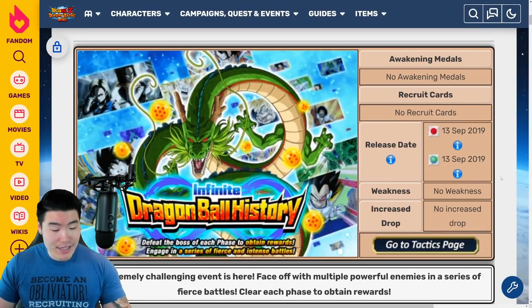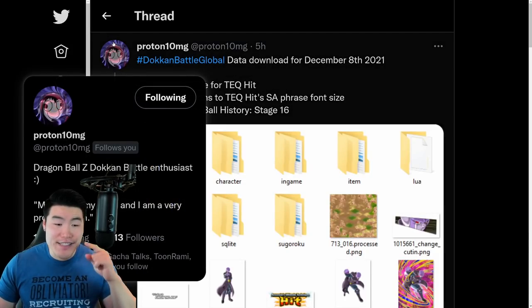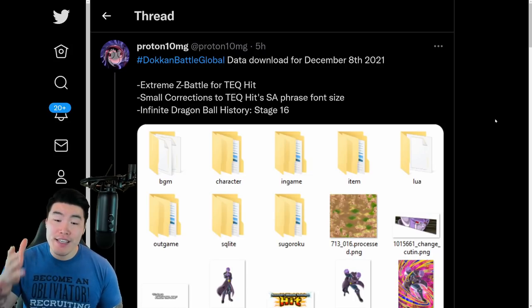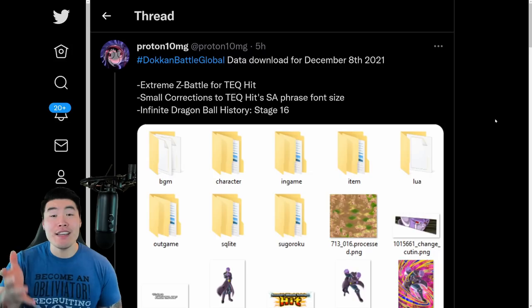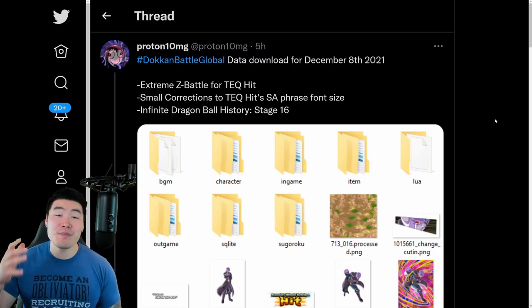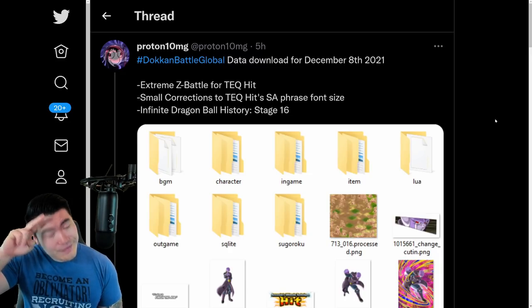Big shoutout once again to Proton10MG on Twitter for posting the assets — definitely go follow him. Thank you guys so much for watching. If you liked today's video, make sure to like the video. If it's your first time to the channel and you like what you see, definitely hit that big red subscribe button and join the Tiger Squad. Hit that notification bell too so YouTube knows you want to stay up to date with all my latest content. I'm Tiger with Tiger Uppercut Media, signing out.